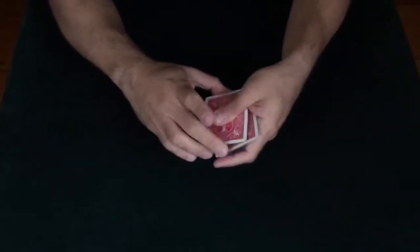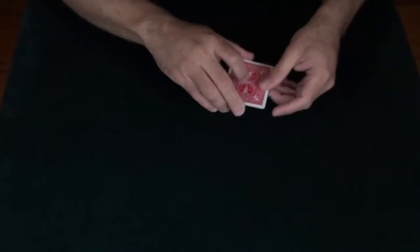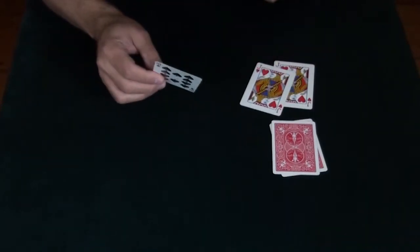For this trick, I'm using one, two, three, four, five cards. I've got a jack of hearts, another jack of hearts, a jack of hearts, and a fourth jack of hearts, and then I've also got the ten of spades.